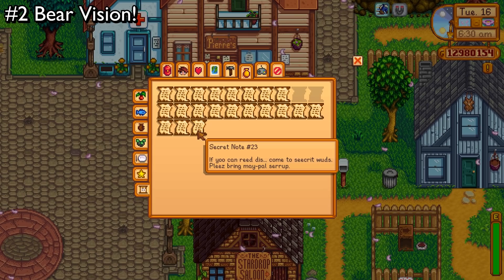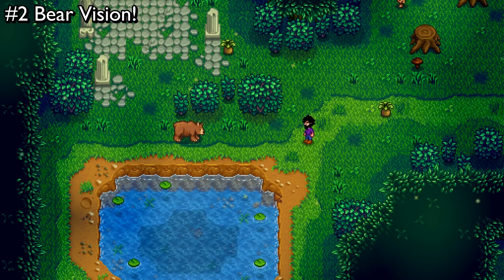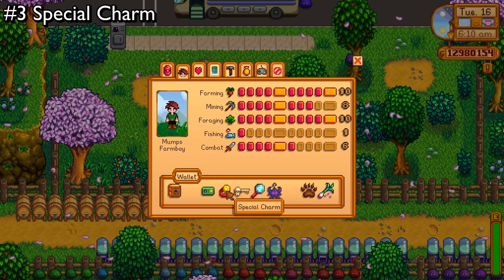If you're wondering how to get this magical superpower, you first need to collect secret note number 23. It reads: 'If you can read this, come to the secret woods. Please bring maple syrup.' So you know what that means — collect yourself one maple syrup and bring it down to the secret woods. This triggers an amazing cutscene with a talking bear, and he'll award you with Bear Vision. He also informs you that it was a wizard that gave him the ability to speak, which actually explains a lot about how there's a gorilla driving a bus.